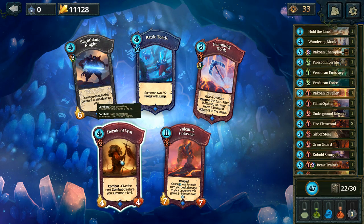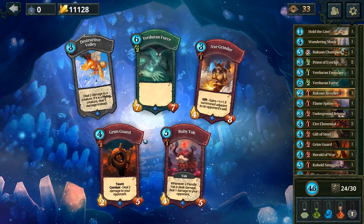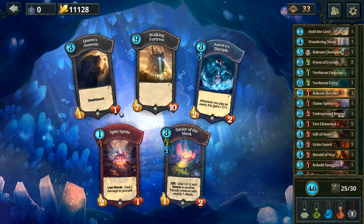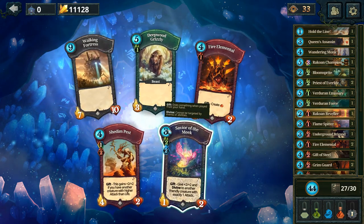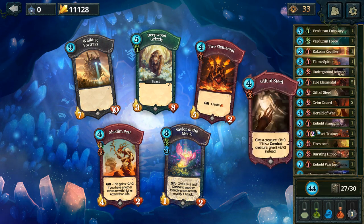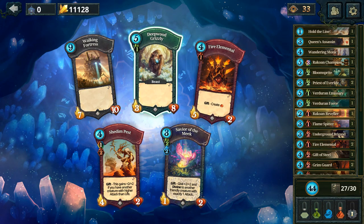Give the next combat creature plus... oh, you summon. Okay, definitely that. We're not going to go ranged. Give the next creature you draw - we'll grab that. We'll grab another guard. The death touch is useful. Whenever a creature you control triggers - we don't really need that. That's good. That one.